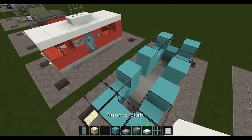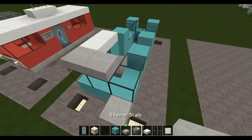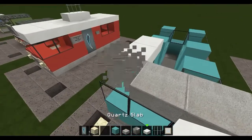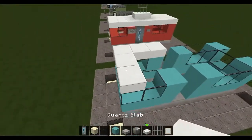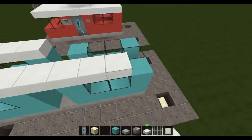Now for the roof, we're going to use some quartz slabs. Iron slabs don't look bad at all — they look quite nice — but I thought to give it a bit more of a classy appearance I'd use quartz slabs. Just fill the roof up like so.